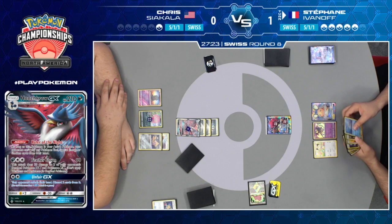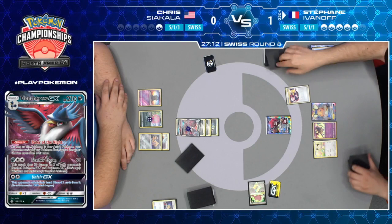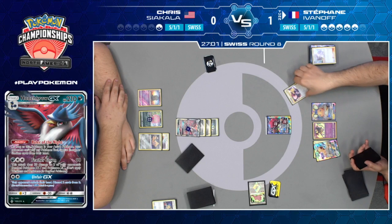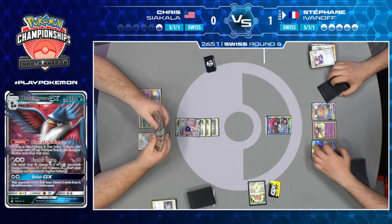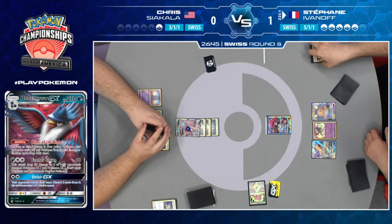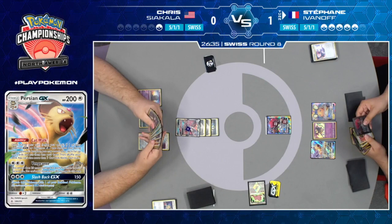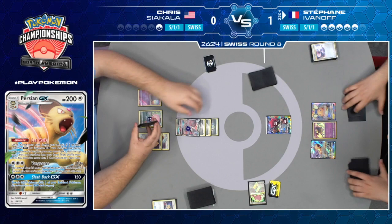Chris — that's a look of determination, but on top of that, just a lot of confidence. I'd be pretty confident if I were in this spot. He knows that this game is not only his, but that as long as these things don't happen to him again, as long as Honchkrow is not deep into prizes, then it's going to be an uphill battle for Stefan, despite the fact that Stefan gets to go first. Chris not only went first but had a perfect start — he got the Murkrow down turn one with an energy, got the Honchkrow GX turn two, sent it active, and used this GX attack. It's just been downhill from there for Stefan.